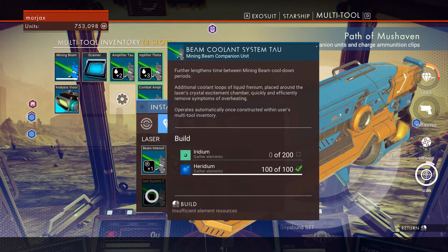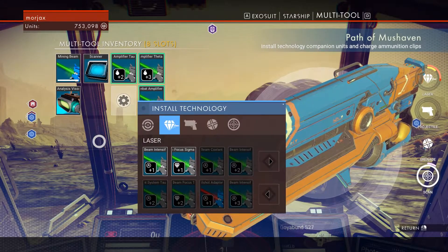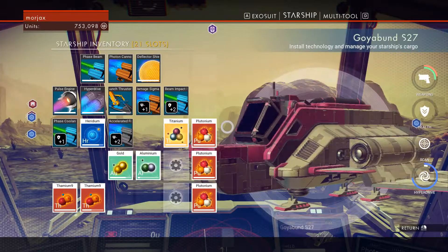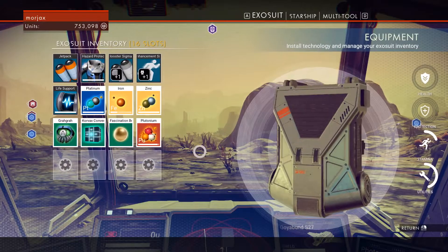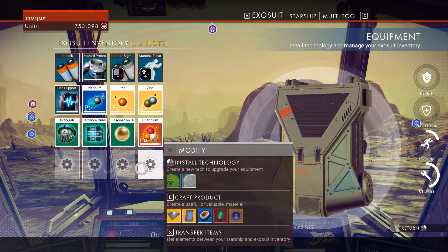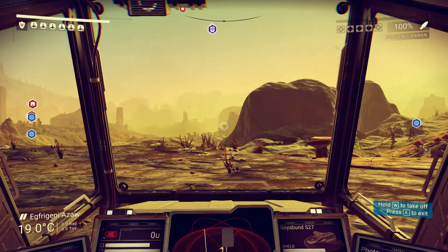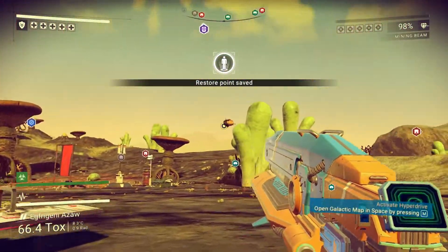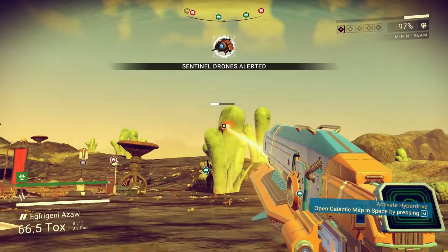Now I am just looking for Iridium to get cooldown level two, and then that's pretty much the slots I want to have right now on my multi-tool. In addition to that, I opted to throw out those neutrino modules that we get from murdering the little guys here. I think I'll get myself some more neutrino modules.